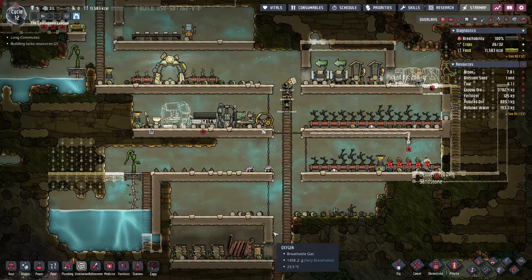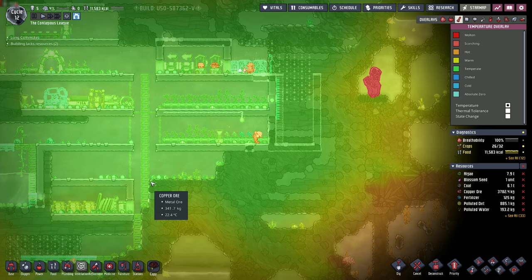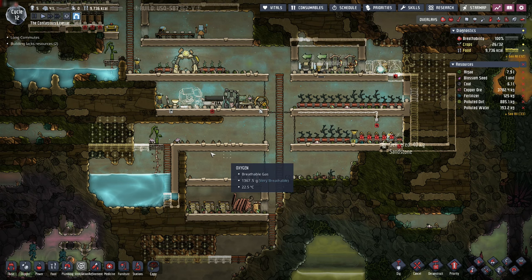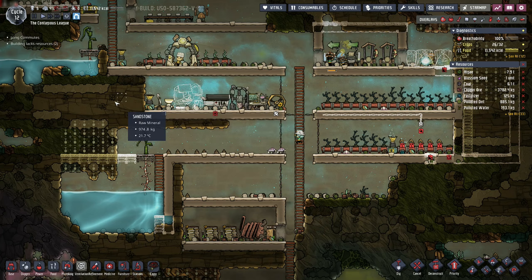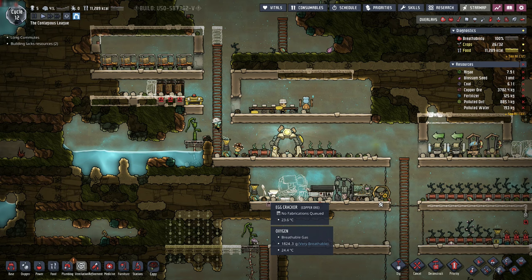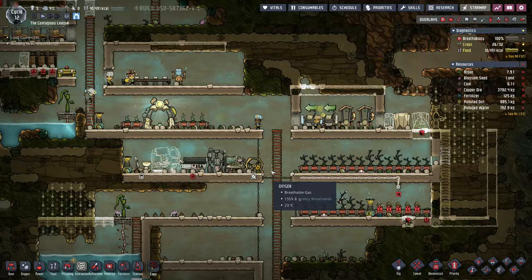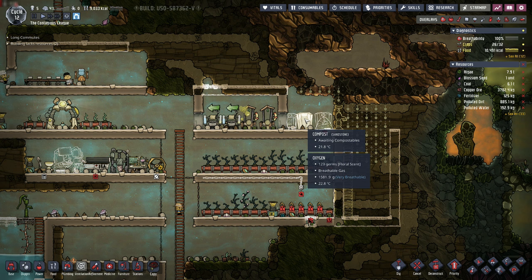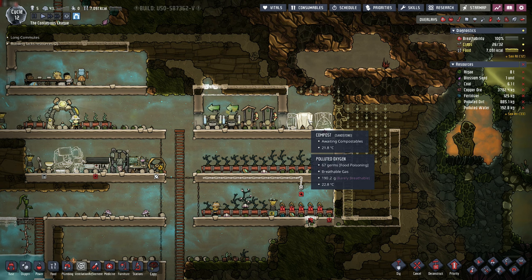We do have this area down here that we could start thinking about. We've got room here for another level. I think what I may end up doing ultimately is breaking apart the cooking and the research into separate rooms, and this might be a good place to do the cooking. Cooking does start to generate heat with the machinery you use, and I don't really want it spreading heat out into the rest of our base.